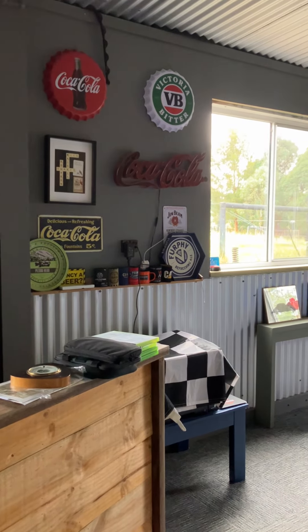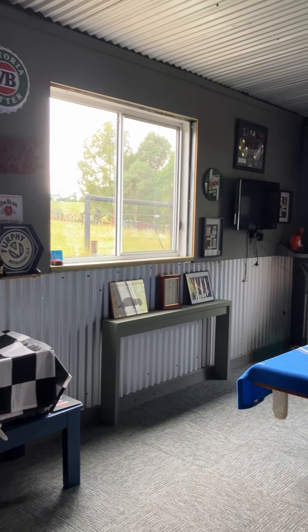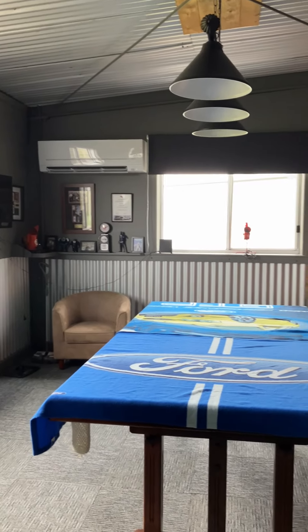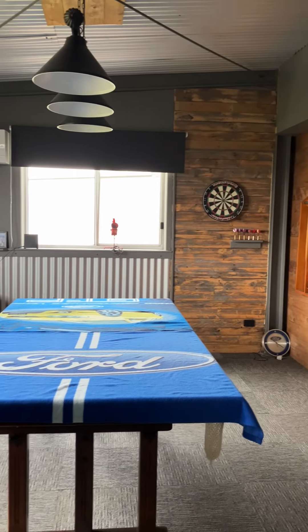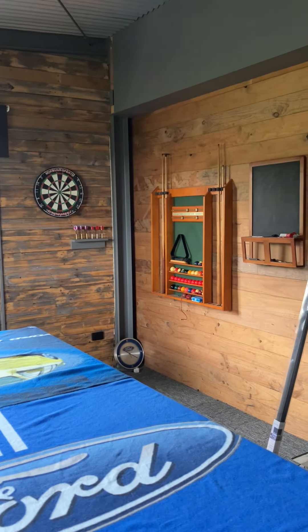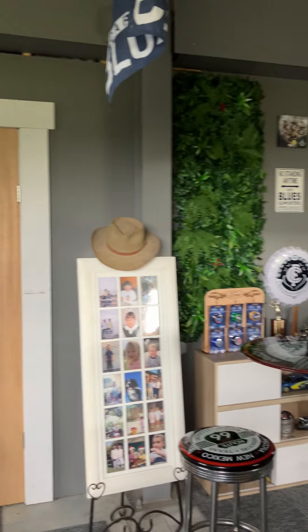Welcome to the man cave, still a work in progress — you'll see a lot of trims and stuff missing. Starting off at the edge of the bar, there's a TV down the end, a pool table, a couple of darts, and the doors where we come in. As you can see, a couple of trims are missing there as well.